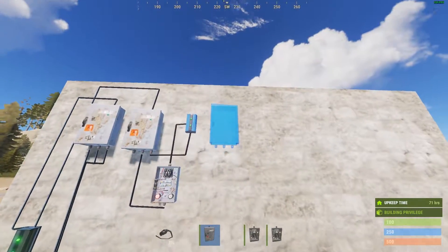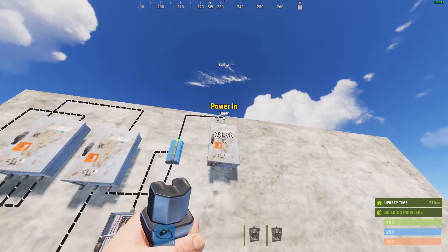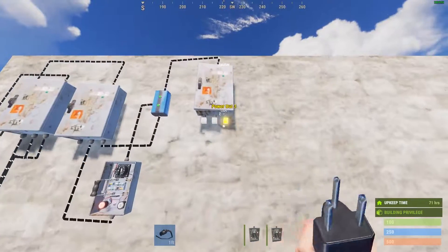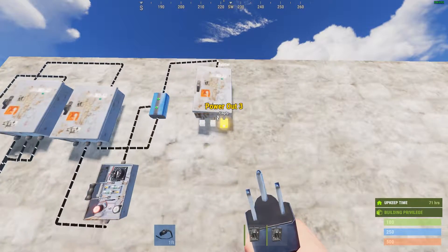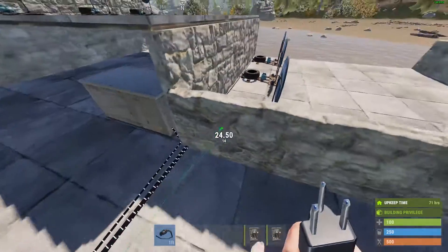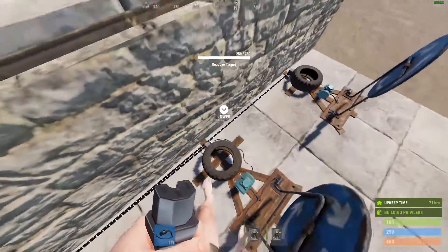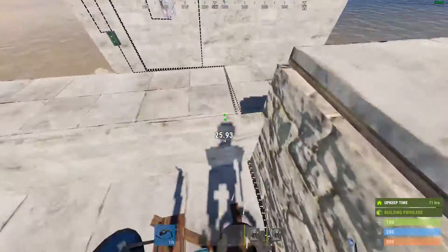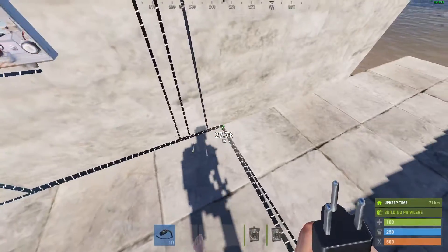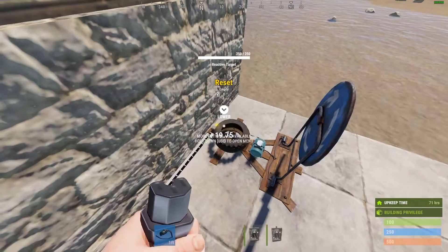The output of the timer is going to the 'Block Pass Through' of our blocker. While we're here, I'll place another splitter and power it with the output from the blocker. Then these power outs are going back to our targets — they're going to the 'Reset Target' inputs.